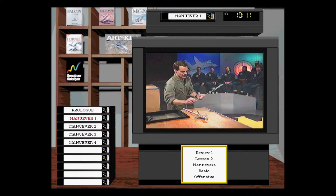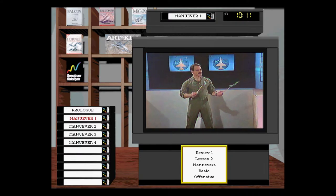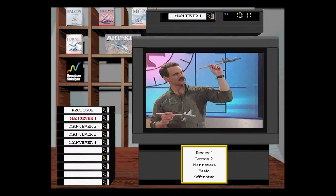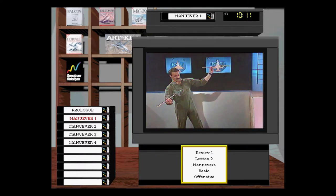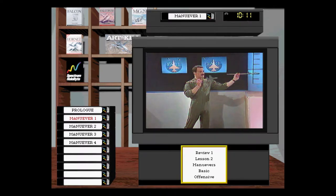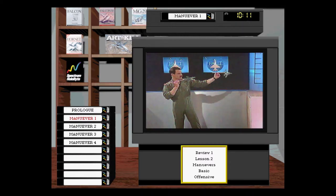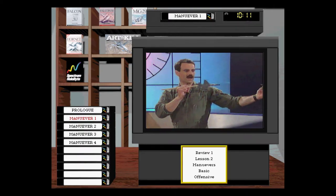Let's talk about offensive BFM problems. The reason we maneuver is because if you had a non-maneuvering target — picture United Flight 232 to Denver instead of a Fulcrum — and he doesn't react, we have no need to do any BFM. We just get behind him and shoot. The reason you need BFM is because a Fulcrum sees you and turns — and by turning, he creates BFM problems instantly. You see heading-crossing angle build, aspect changing, range changing. Those are the BFM problems created by a turn. Bandit turns, we've got to solve our problem — and the way we solve it is we turn.